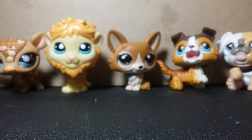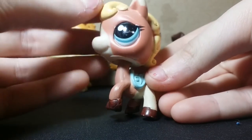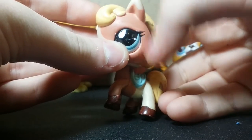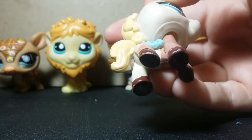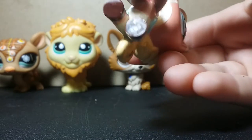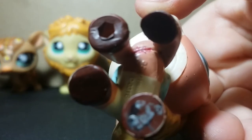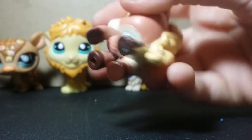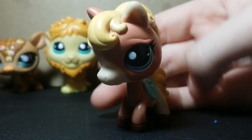Pet number seven will be this two-colored horse. She has a little chip of paint, a chip on her hooves, and some makeup or something in between. She also has some kind of chip or mark on her. She's pet number seven.